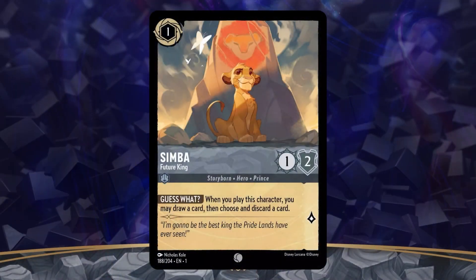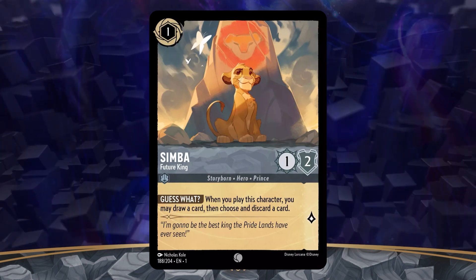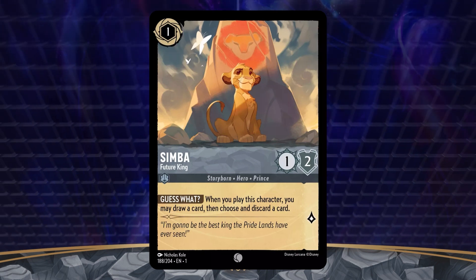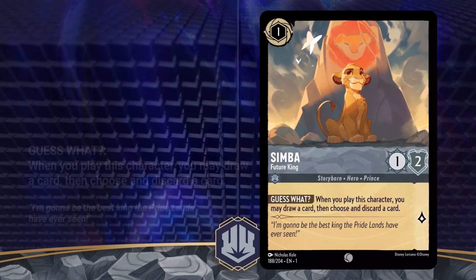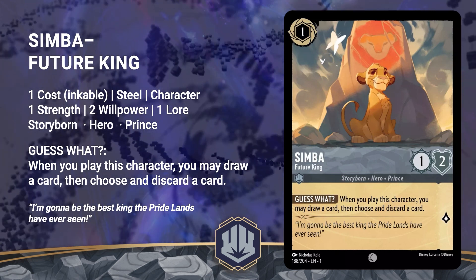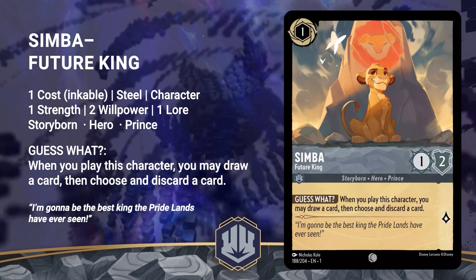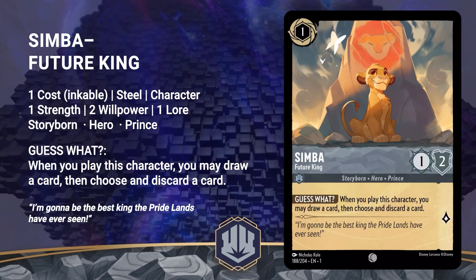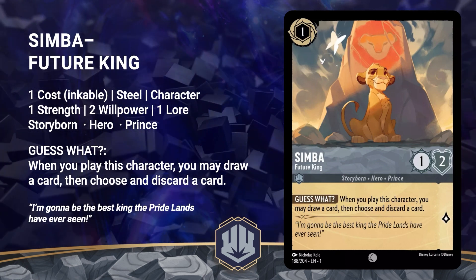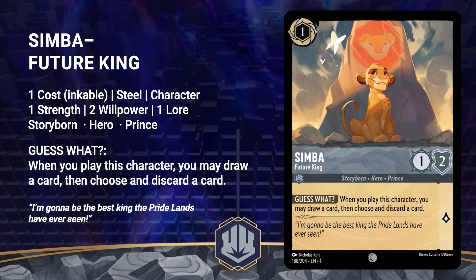Next up is Simba, Future King. Nicholas Cole did an amazing job on this art, and I cannot wait to have a signature on him in the future. He's a 1 cost Steel character with 1 strength, 2 willpower, and 1 lore. He's a Storyborn hero prince with the ability Guess What — when you play this character, you may draw a card, then choose and discard a card. His flavor text reads, I'm going to be the best king the Pride Lands have ever seen.